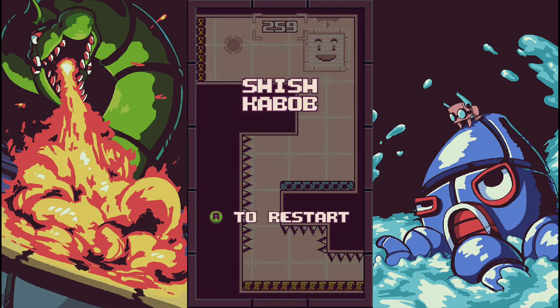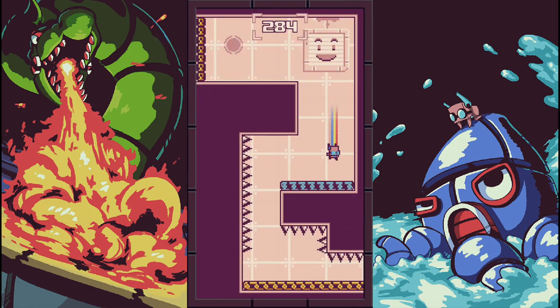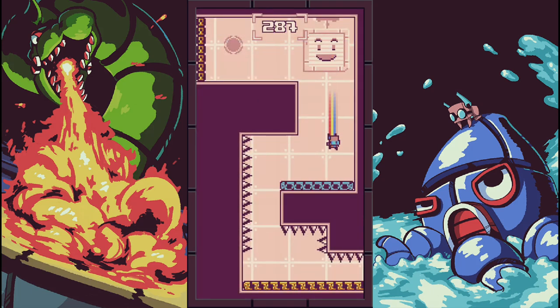Score Climber — score 2500 points in story mode. I actually couldn't see what was going on there because my achievement pop blocked my screen. Let's try that again.